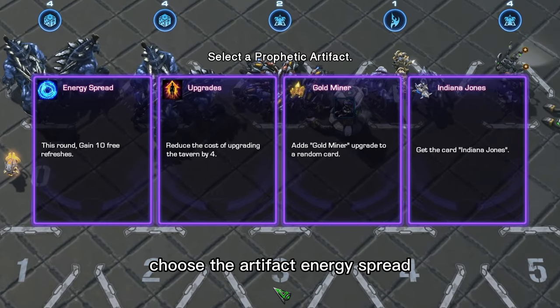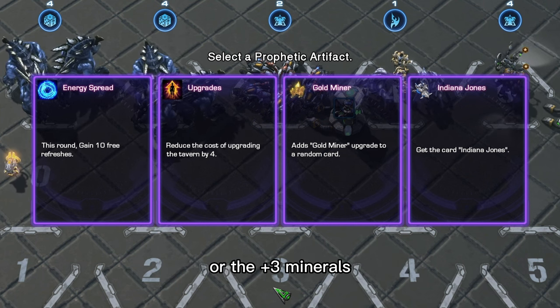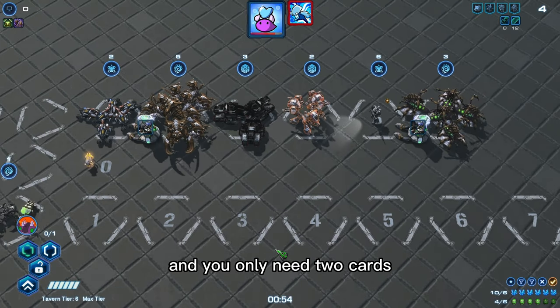At round 4, choose the artifact Energy Spread. If you don't have it, you can also choose the upgrades or the plus 3 mineral. After that, level up to tier 6 — you only need two cards.